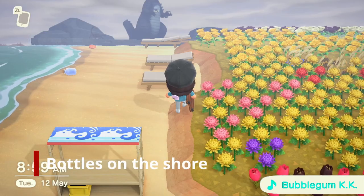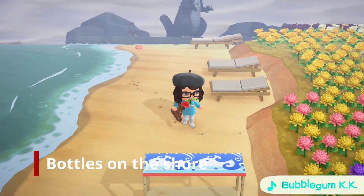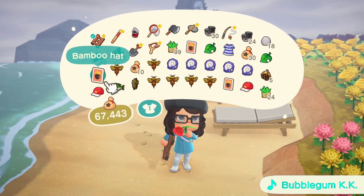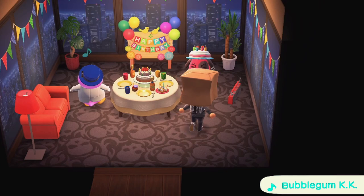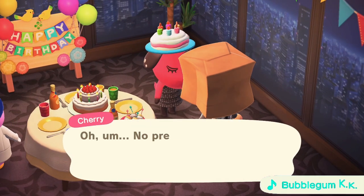If you watched my previous video, you'll know that you can get multiple DIYs from the shore. If you only use one primary account, having multiple accounts can give you more DIYs. Just drop the DIY for your main account to pick up at a later date. Same thing with DIYs and items from your villagers — if they're crafting something they'll give you DIYs. They'll give you the same DIY, but you can trade those for something you don't have.